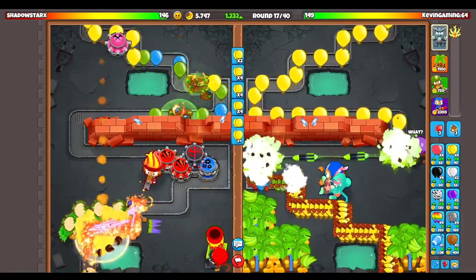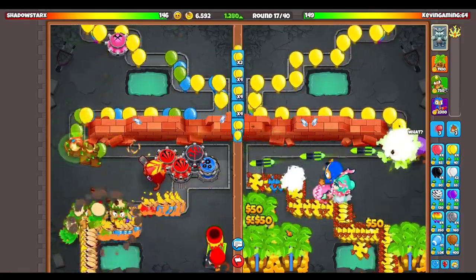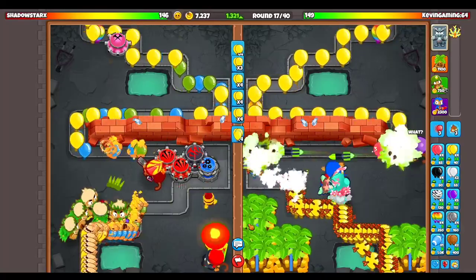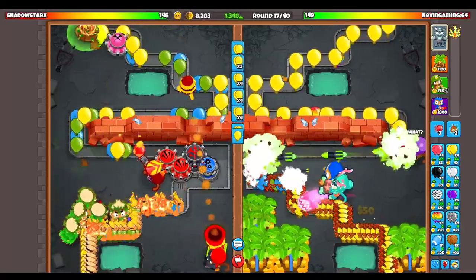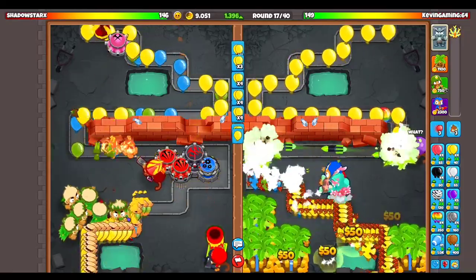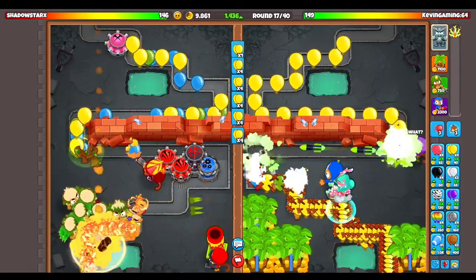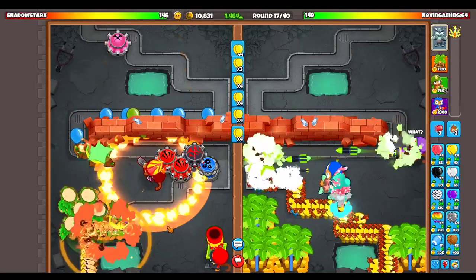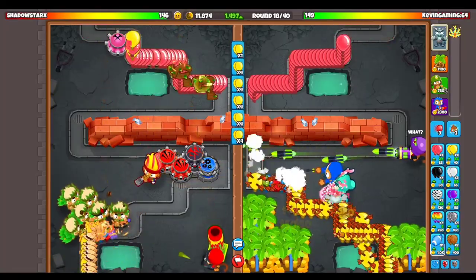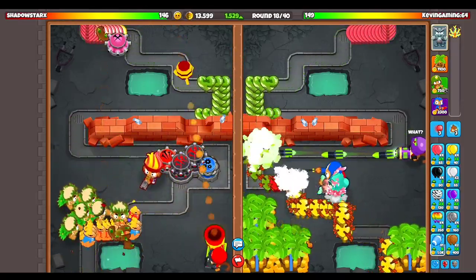It looks like my opponent is going to be spamming a couple more druids — he's going to get like four druid farming towers. So if he does rush me, we need to try to defend it. Right now we have 1,300 eco or more, so we could probably just keep ecoing until we can go for the facility. I keep getting rushed by opponents sending fortified MOABs or lots of MOABs, but I just have to do some math to get up to a factory.